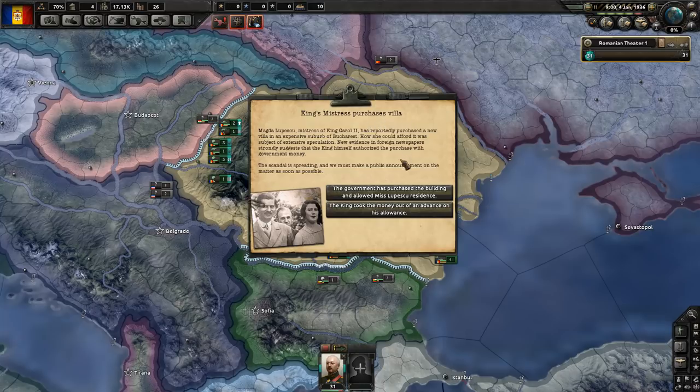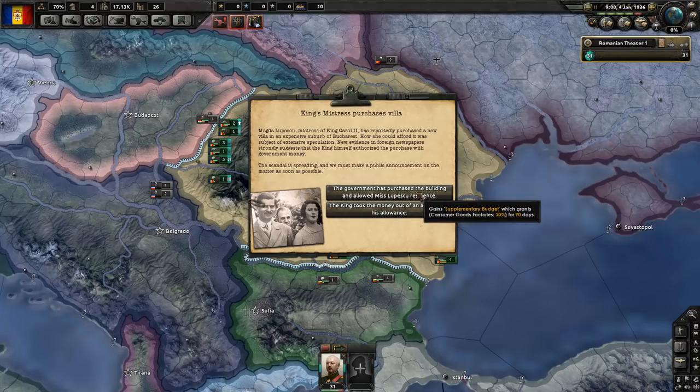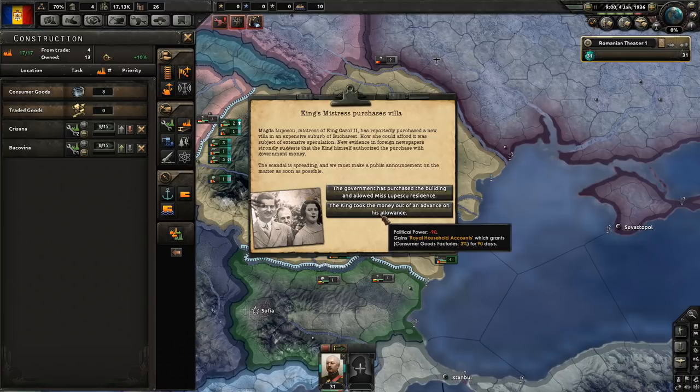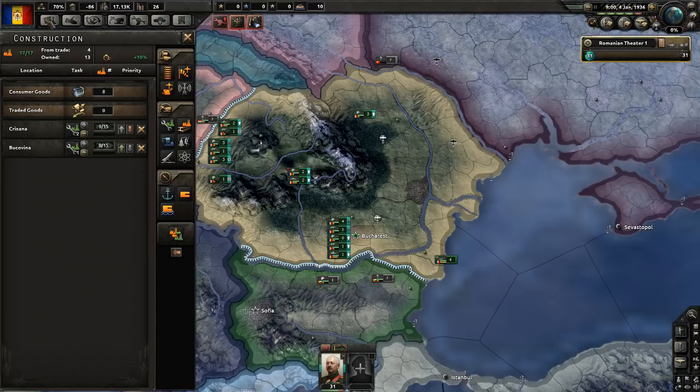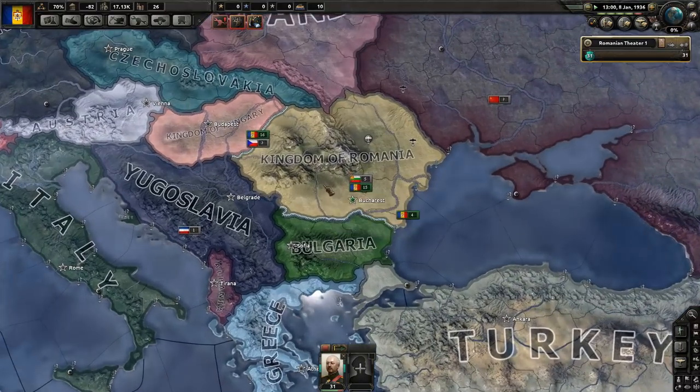We already get the first event with King Carol - oh joy. The king's mistress purchases a villa. Magda Lupescu, mistress of King Carol II, has reportedly purchased a new villa in an expensive suburb of Bucharest. New evidence strongly suggests the king authorized the purchase with government money. The scandal is spreading and we must make a public announcement. We can either take the hit to consumer goods, or spend 90 political power to reduce the penalty from 20% down to 3%. We'll go ahead and spend the political power - we'll go into the negative, but it's what we have to do. We're going to get that event every once in a while. He's the greatest liability to the Kingdom of Romania, no doubt about it.